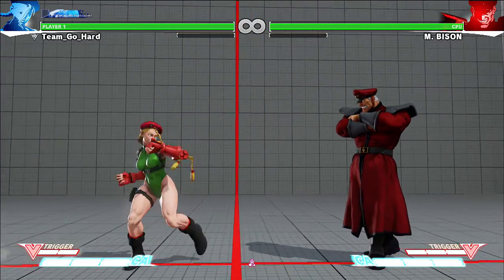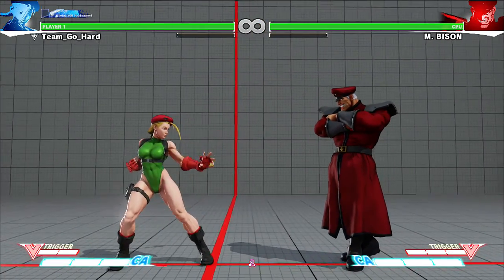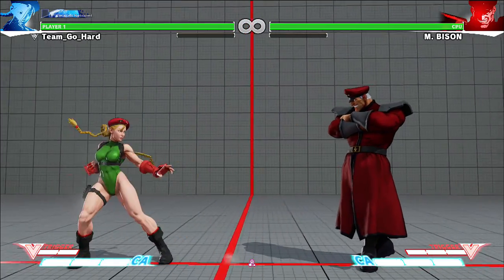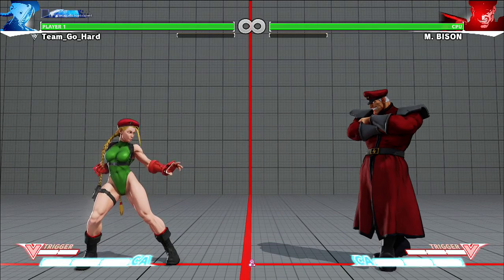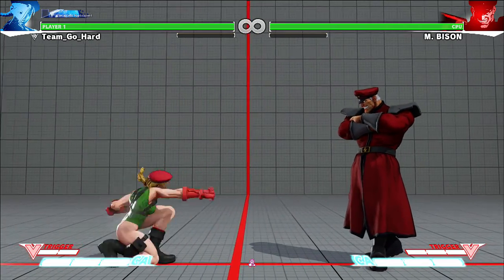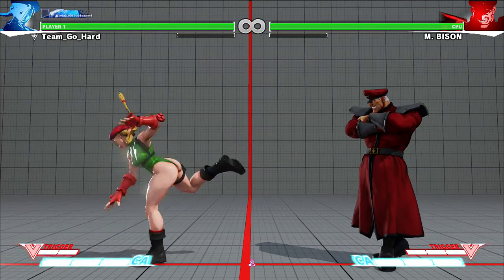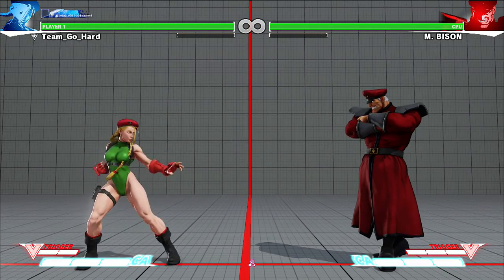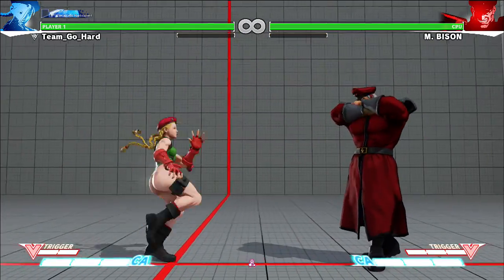Back dash is the same from SF4. Did you see her hair - her pigtail? Okay, so jab, strong, fierce, short, forward, roundhouse - whoa! So this was her roundhouse in previous titles, but this is new. From what my memory serves me, forward roundhouse or forward hard kick is this thing right here.